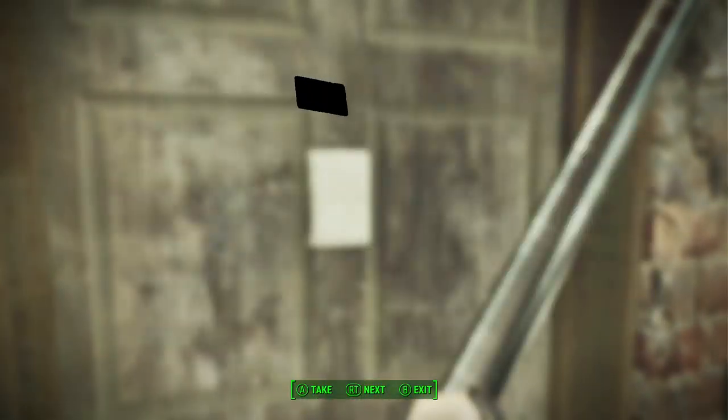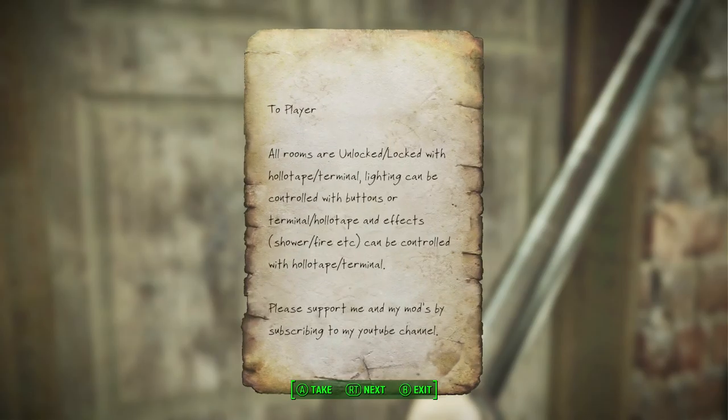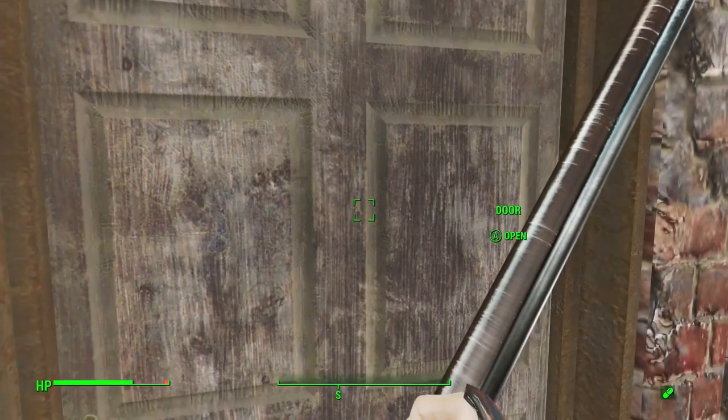Control instructions: all rooms are unlocked. Locked with holotape terminal — lighting can be controlled with buttons or terminal holotape and effects can be controlled with holotape terminal. Please support me and my mods by subscribing to my YouTube channel.